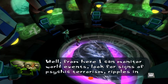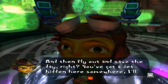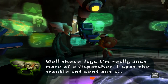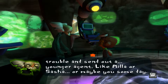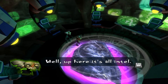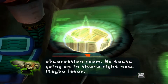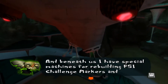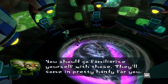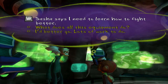'What mission are you on down here?' 'From here I can monitor world events, look for signs of psychic terrorism, ripples in the astral plane. And then fly out and save the day?' 'These days I'm really just more of a dispatcher — I spot the trouble and send out a younger agent, like Mia or Sasha. Or maybe you someday.' 'What does all this equipment do?' 'Up here it's all intel. Down that hallway is the observation room. And beneath us I have special machines for rebuilding Psi Challenge Markers and detangling mental cobwebs — you should familiarize yourself with those.' This is all you need to ask if you don't want to spend a lot of time talking to Ford.